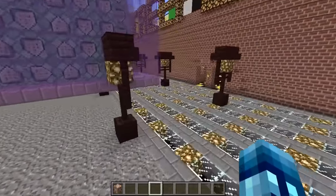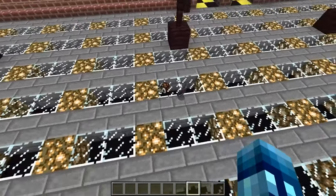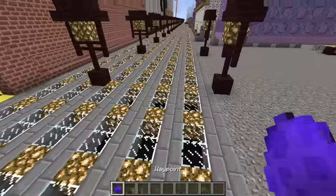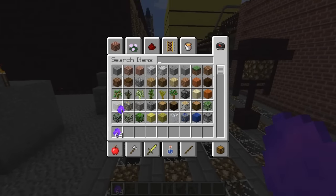You can drop a compass on the ground with a redstone lamp and a nametag, and they should all combine if they are close enough. And there we go — I got a waypoint egg. The way this works is I'm going to get 64 of these.